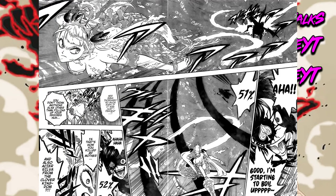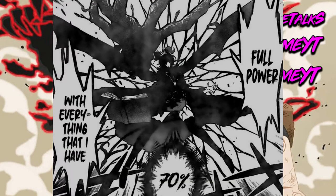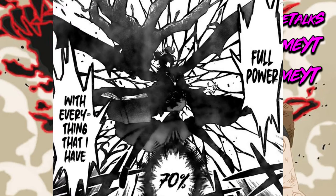Chapter 253 dropped last week and we got to see the rest of Noelle vs Fanaka's fight. We also saw Fanaka using her demon powers up to 70% of demonic powers. You can see it running around her body, gaining a wing, two horns.